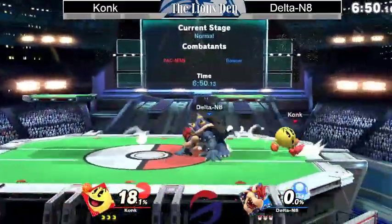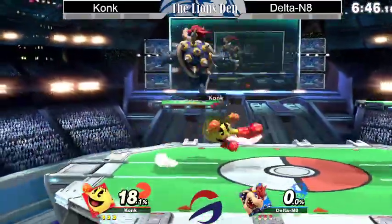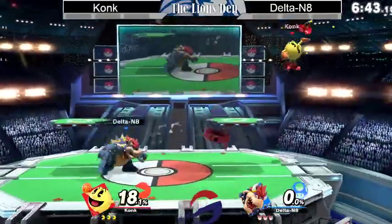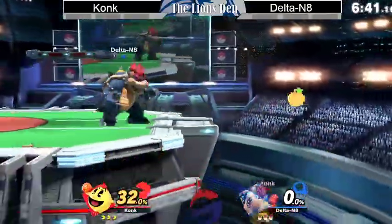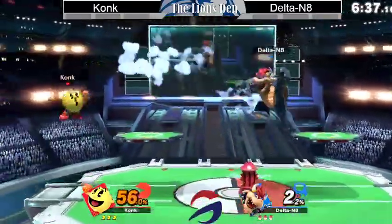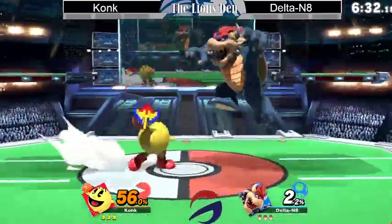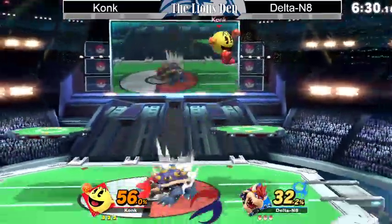Kong's starting off very much as he always does, jumping off stage and cycling through his neutral B for the fruits and all that. They're kind of playing around in neutral right now. I think Delta's just trying to figure out what to do about the hydrant. It doesn't seem like Bowser will have too much trouble with that. With Pac-Man you have to find out how to really use the hydrant to your best advantage.